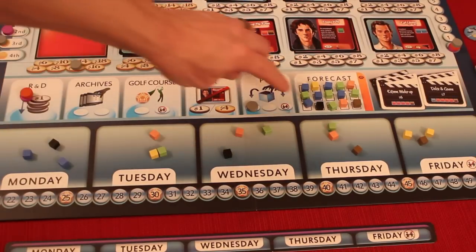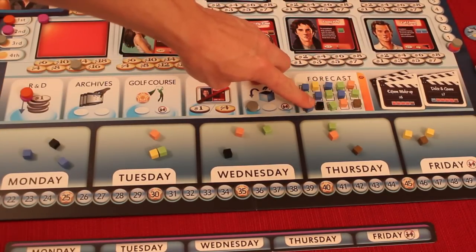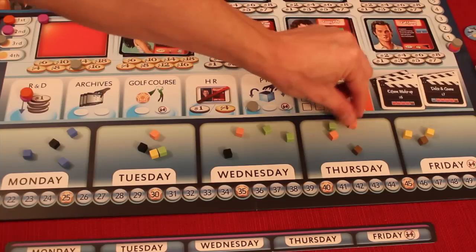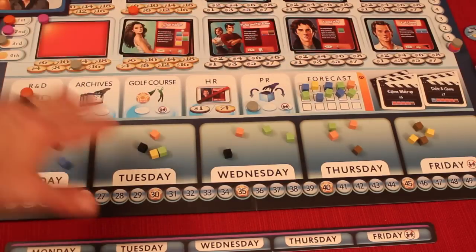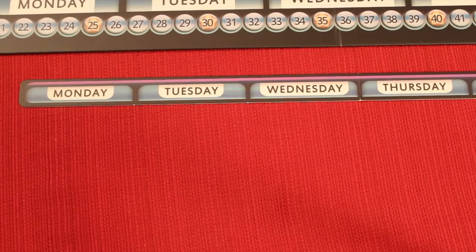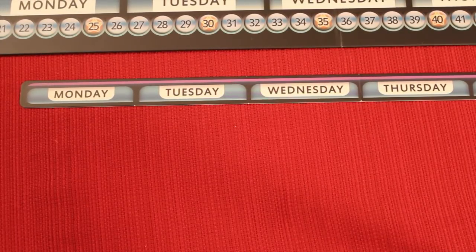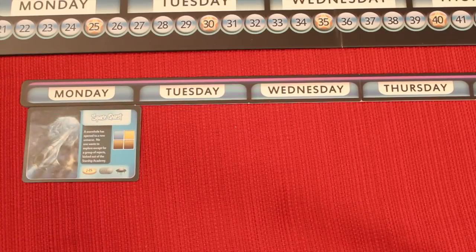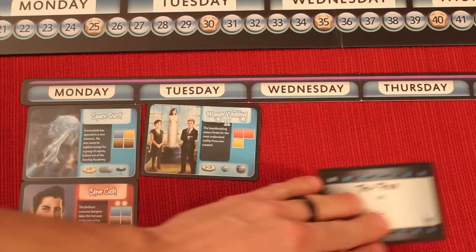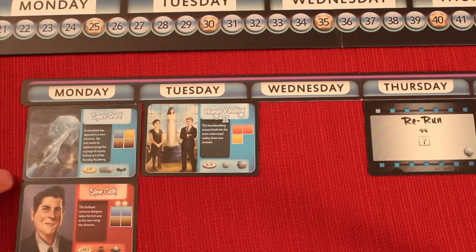Then we move on to the broadcast phase. First, demographic cubes from the lowest forecast row get placed onto each of the five days — Monday through Friday. You can look ahead to see which cubes are going to which days, though this can always be changed by PR actions. Then in turn order, everyone does schedule submissions — essentially everyone builds their week, placing shows and talents on specific days. Once they're placed they're stuck for the round, though in subsequent rounds you can move things around.